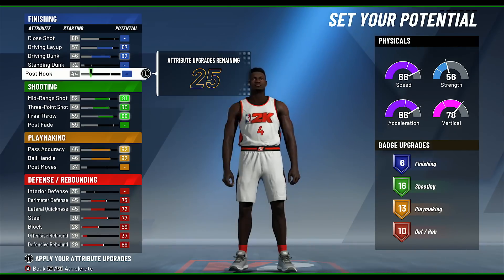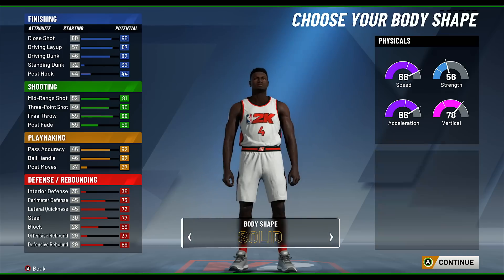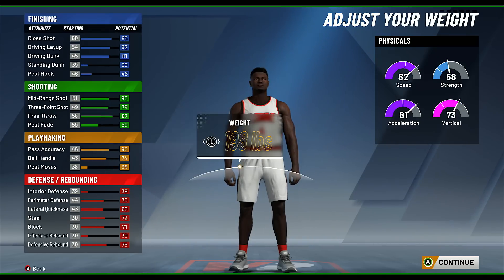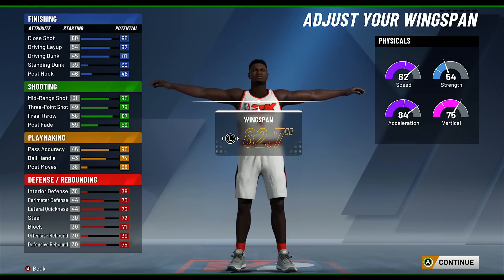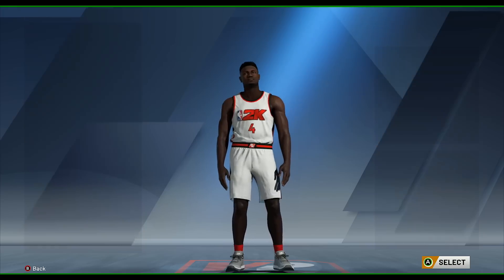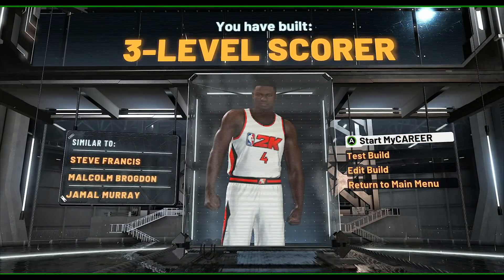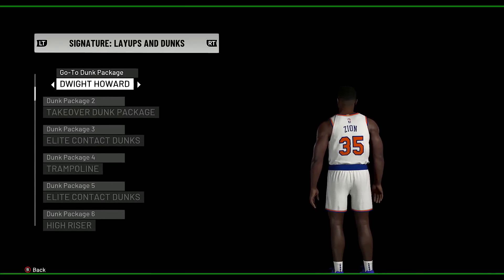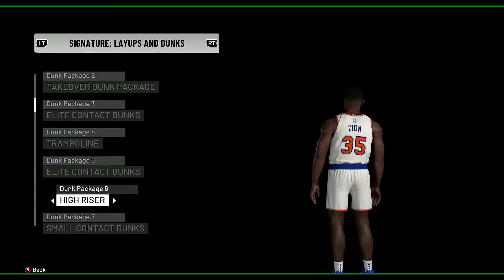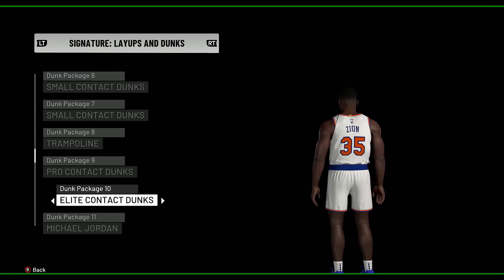I finish off the close shot stats — we've got 14, 16, 13, and 10 right there. For the body, pick burly just because it looks like him, make him 6'6", and bring his weight all the way down — you won't really need strength for this kind of player. Bring the wingspan up to around 78. Pick the takeover that works best for you. Now for the parts you cannot do: I'm using dunks locked in the game's files — takeover dunk package, elite contact dunk package, trampoline dunk package — dunks you simply can't access. On top of that, I'm using an aimbot cheat that lets me hit greens every single time.